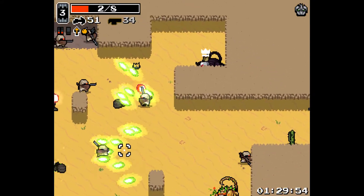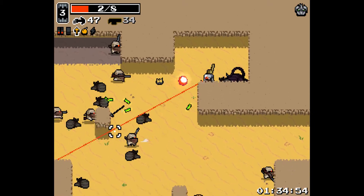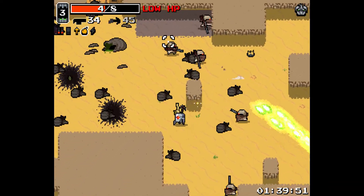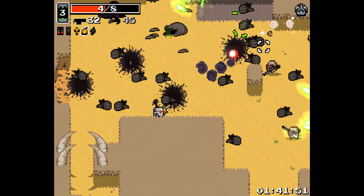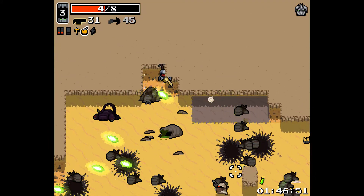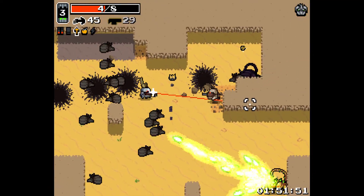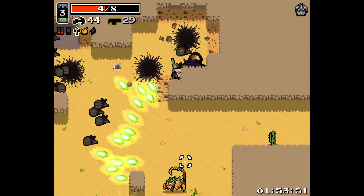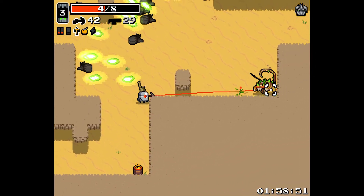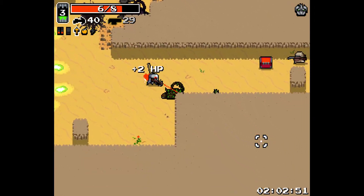It also helps us to die more quickly. I managed to dodge that. And we have the golden scorpion over there, so I'm going to be careful for obvious reasons. We have four health - we're not gonna die from one hit, but we're also going to die from almost one hit. And we actually got our health back from that.